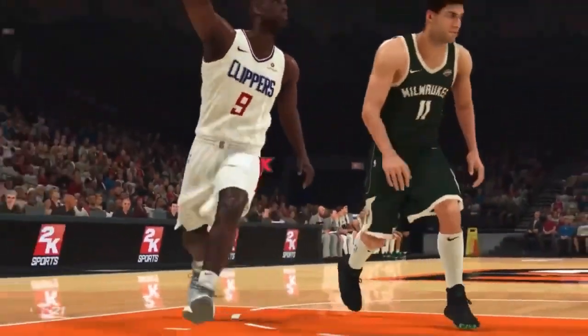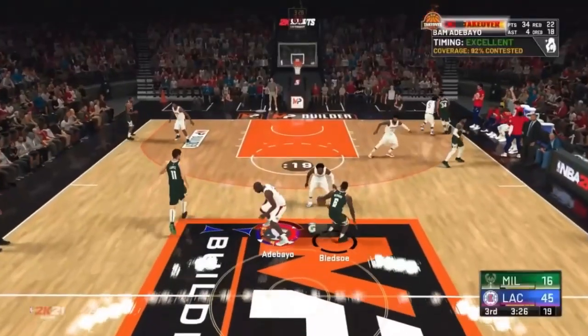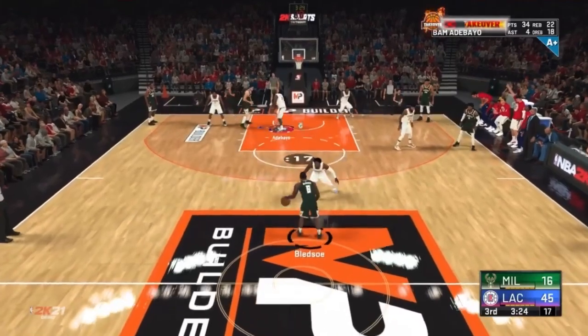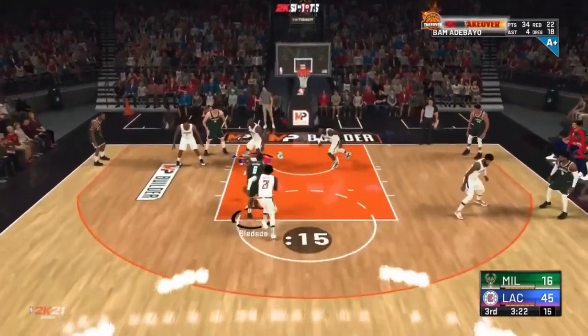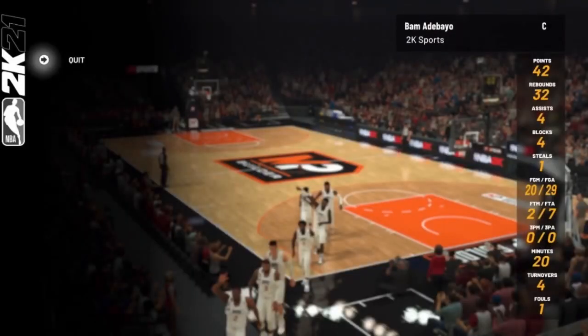The final stats were about 42 points with 34 rebounds — and I barely even used my takeover for the rebounding. Here's the final highlight: getting the last block on Eric Bledsoe. With this build, I'm going to have a lot of fun — it's going to be exciting. But as always, this is Antwer and I will see all of you guys later. Peace.